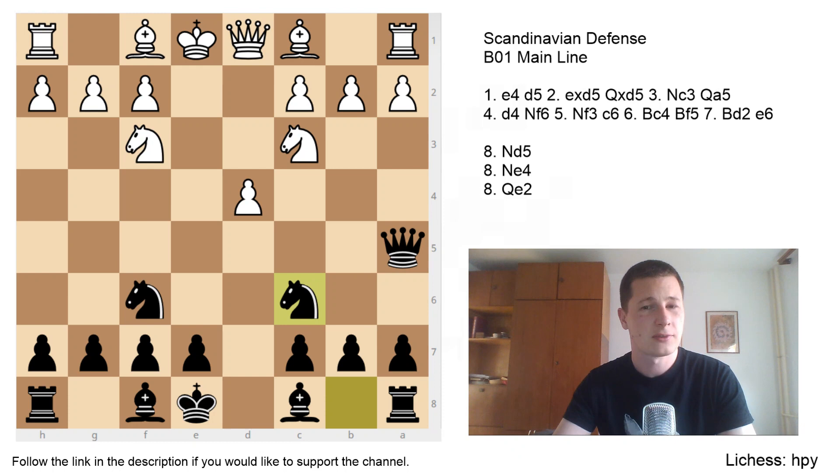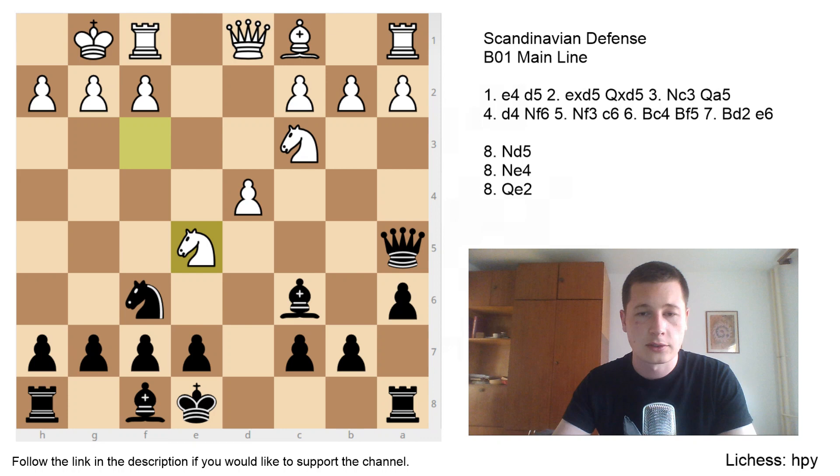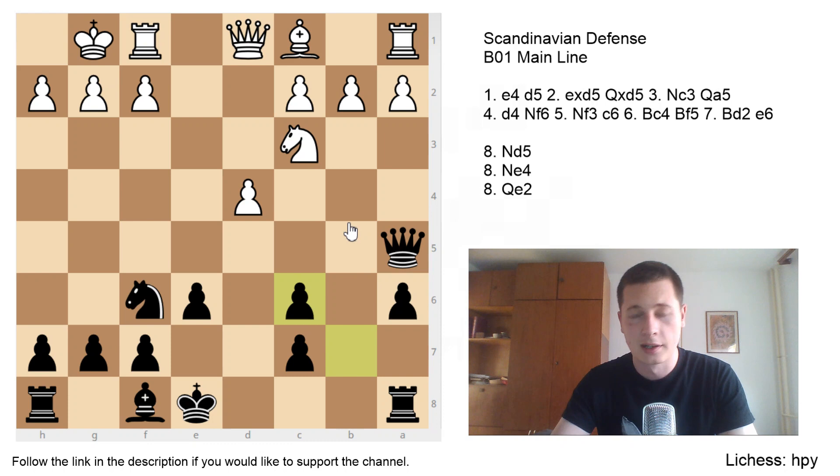Another sideline is Nc6, which is provocative — it goes against Scandinavian principles for black because it makes it really hard to play c6 later. White should continue with Bb5, Nd7 unpinning, castles, a6 chasing the bishop, then Bxc6, Nxc6, Ne5 is the main continuation. Black has played some interesting ideas like castles, but higher-rated players go for e6. The pawn structure gets ruined, and I wouldn't recommend this.